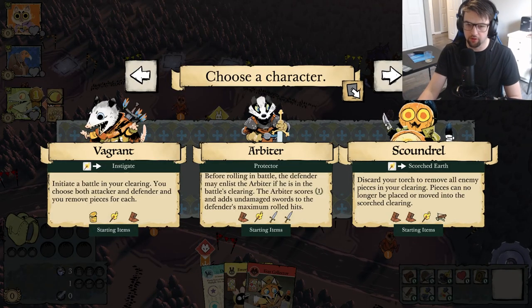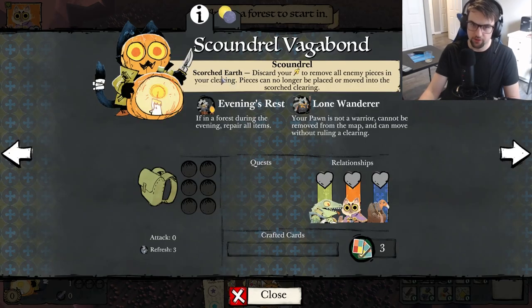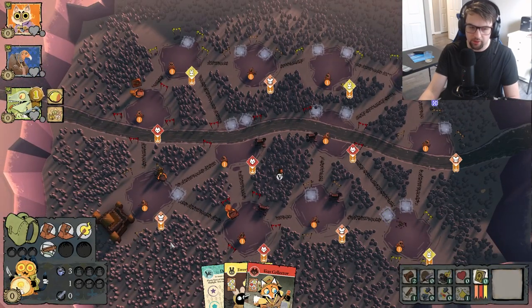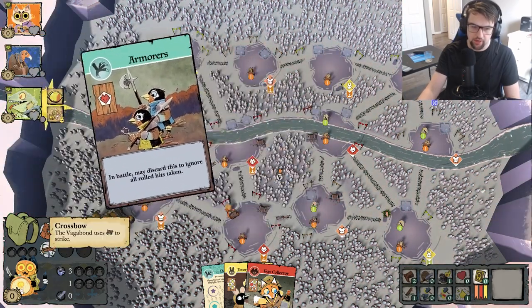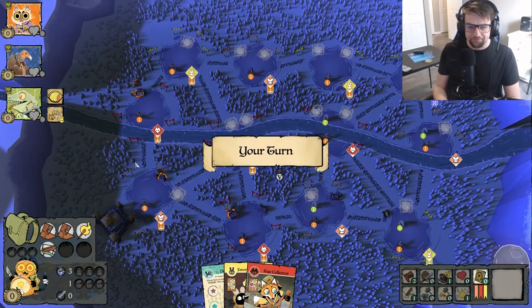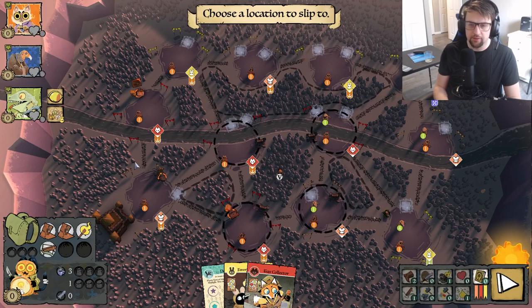So going in order, the next faction we need to play is the Scoundrel. The Scoundrel has something called Scorched Earth — you use your torch to remove all enemy pieces in your clearing, and pieces can no longer be placed or moved into that scorched clearing. It's a very almost overpowered ability. The only reason it's not overpowered is because the Scoundrel only starts with two boots, a torch, and a crossbow.